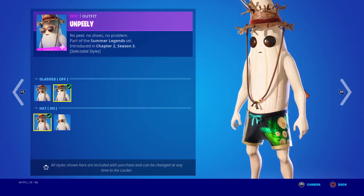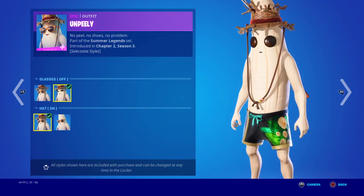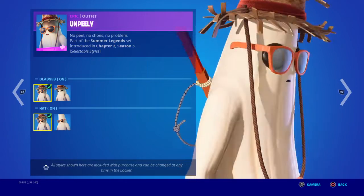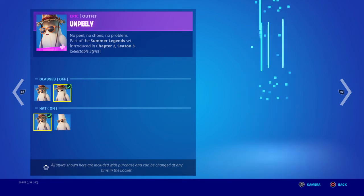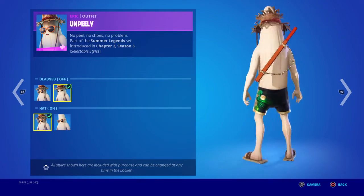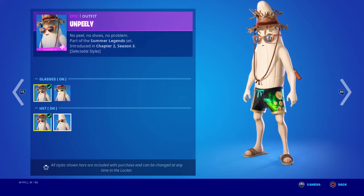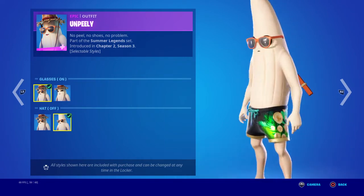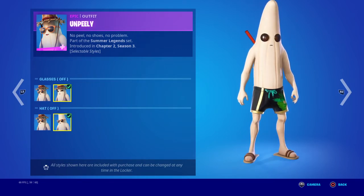Unpeeling, no peel, no shoes, no problem. Hat on. I just realized I'm going too strong. It's just an unpeeled banana. I really don't like the banana skins — they just look weird. Hat on, what about glasses on, hat off — it just looks even more weird. Glasses on, it just looks plain, it just looks like a banana that has swim shorts on. What is this?